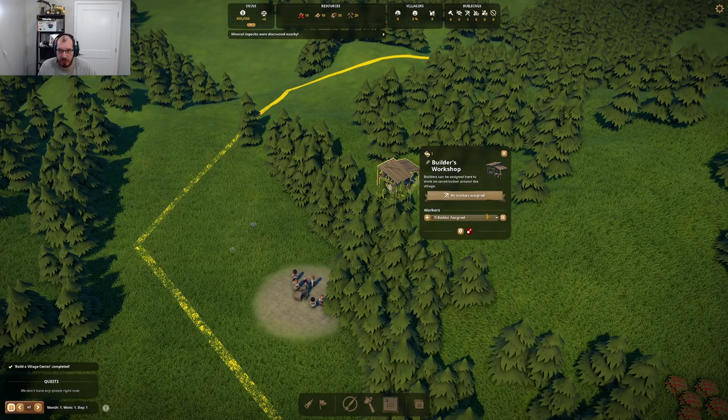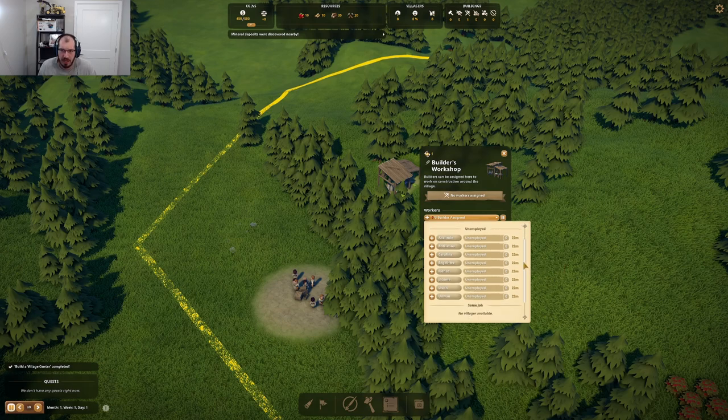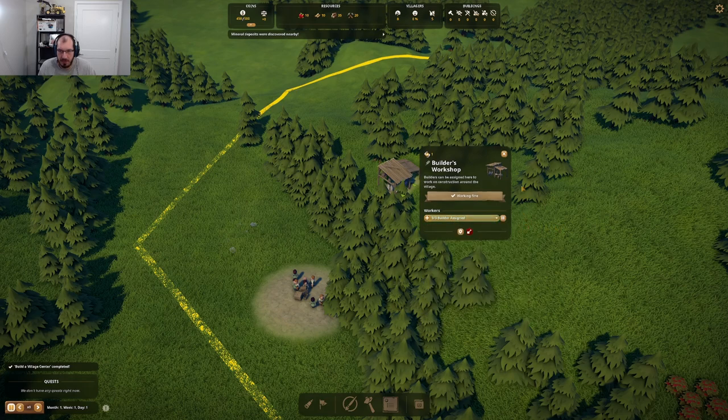Once you have a builder's workshop, you also have to assign your builder. This probably feels familiar to some of you. You can assign them and then they get leveled up. I don't have 100% knowledge of what happens when they level up, but I'm assuming they do something faster and more efficiently. So grab a couple people. For right now we don't have any other jobs, so we'll just fill up who we have here. Now we have builders assigned. And I think once you assign them as builders, they change their colors or something — but they're cute.